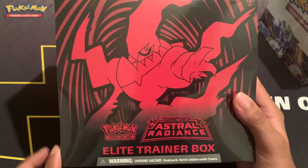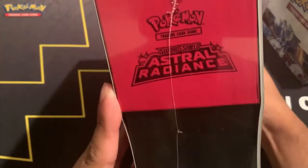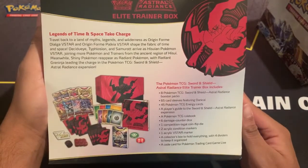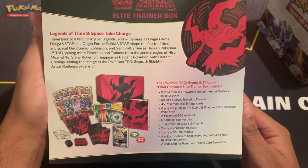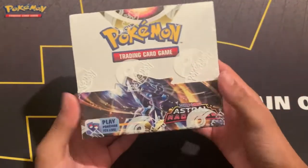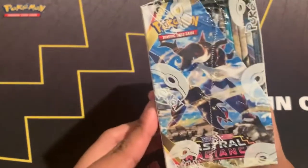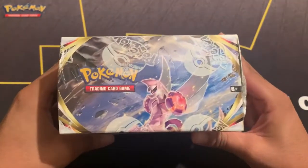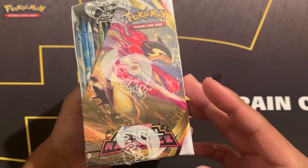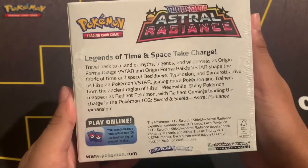Here's the front, the top with the name, each side, bottom, and the back — feel free to pause to read it yourself. And for the first time ever, I bought a booster box. Here's the look of the front wrapped up: Ursaluna on the front, Samurott on the side, Palkia on top, and Typhlosion on the bottom. Here's the back if you want to read it.